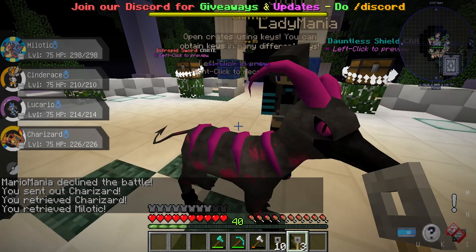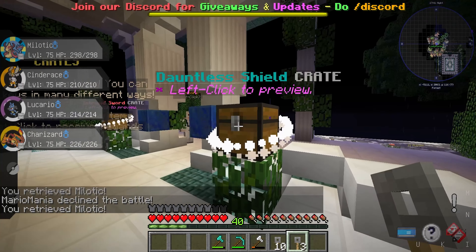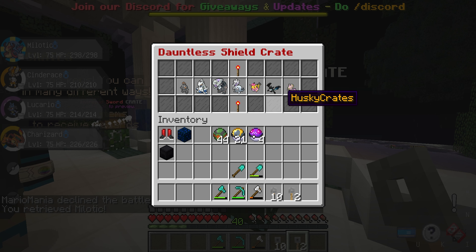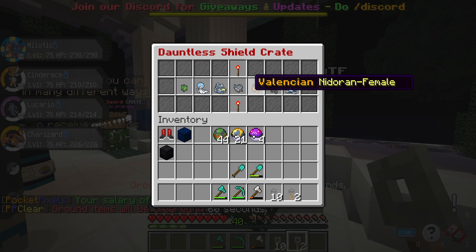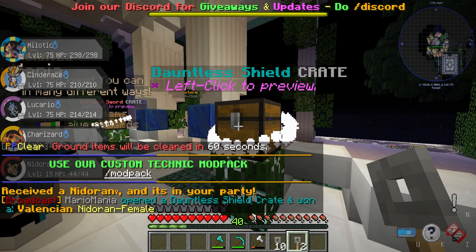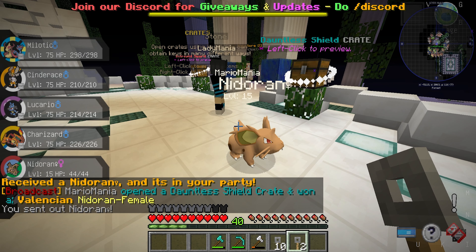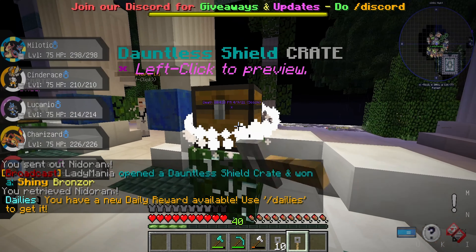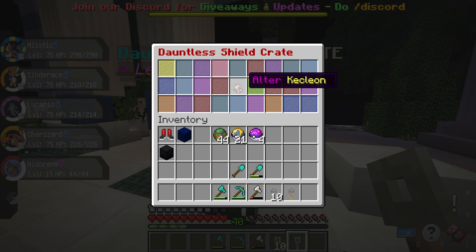Oh look at this thing though — kind of freaky looking. Galvantula! Let's see what I get. Ish just yelled at me in all capitals 'don't break my stuff!' I got a Valencian Nidoran female — so a brown Nidoran. I got the Bronzor too. Let's see what else we get. I got the Altar Kecleon!